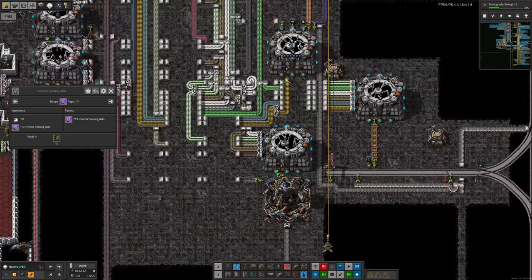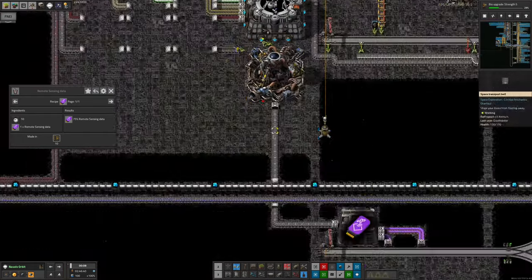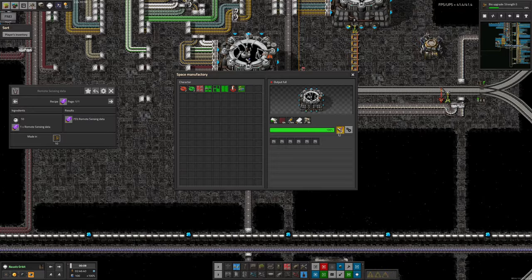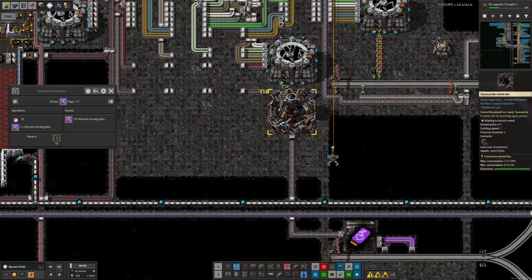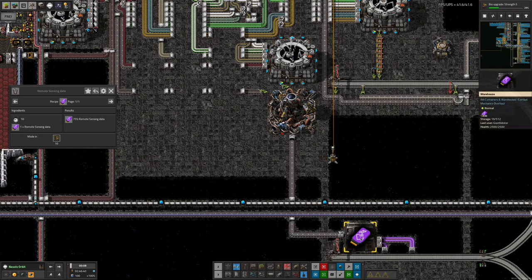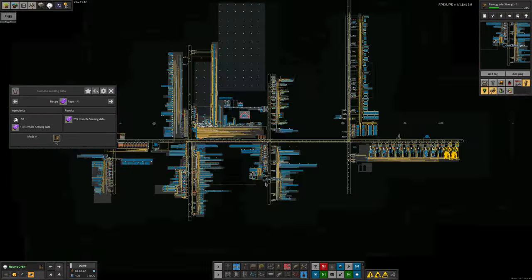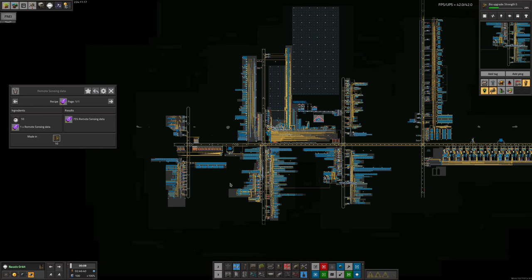Those are all actually surprisingly easy. He's got a nice long belt here bringing over the probe rockets, which can be fed in and launched off. That will make the data cards which can be fed down into this warehouse. He's turned it off manually — I imagine at some point he's going to connect this warehouse and tell the inserter to only insert when there's less than 2,000 data cards in here or something like that. Then he can have a train go from here to grab the data cards, and at some point he'll set up another science construction area for doing the advanced tech cards.